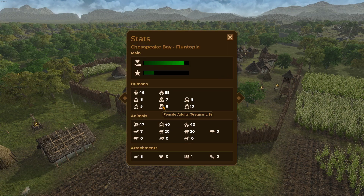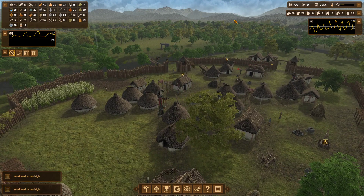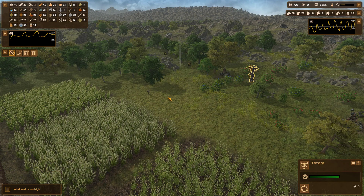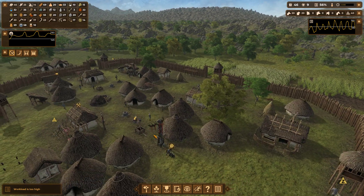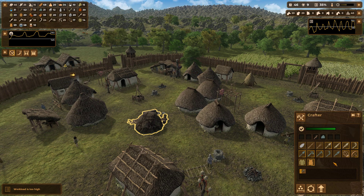I was checking the pregnancies - there are five. There was a totem here and I was thinking of putting something for morale, but they can use those over there. In the crafter we are currently creating bone spears because these are the best ones right now.